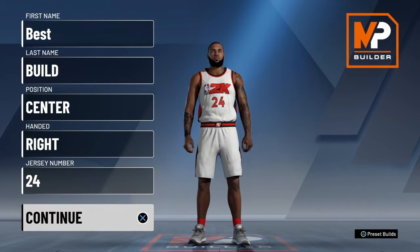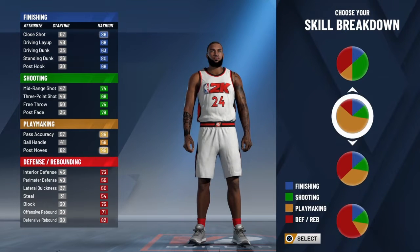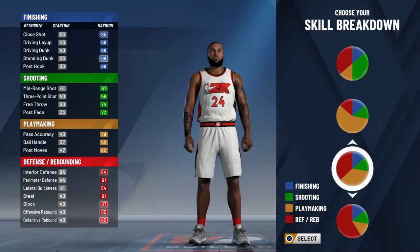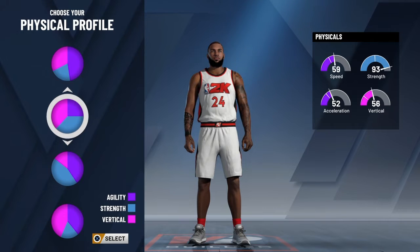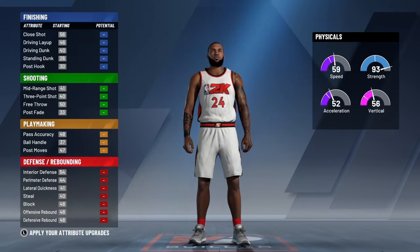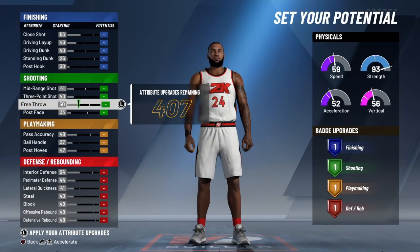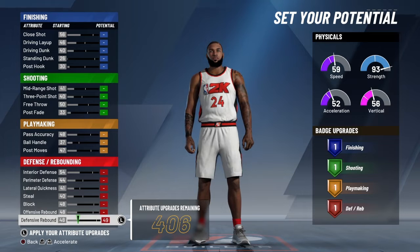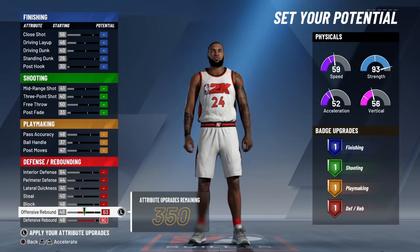As you guys can see, I've chosen this pie chart here, the playmaking and defending pie chart, also with the most vertical and the most strength physical pie chart right there. What you don't know about this build — it's very good for threes. I would recommend even in like stage, 10k stage and stuff like that.